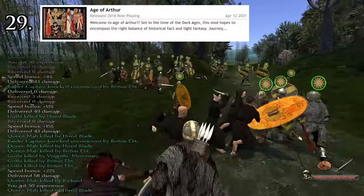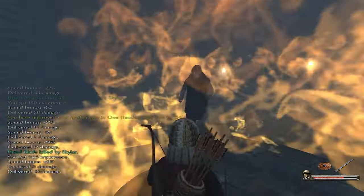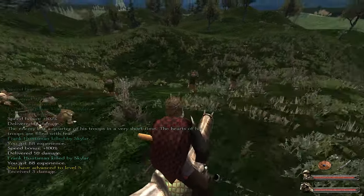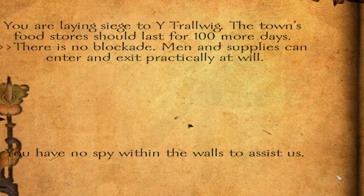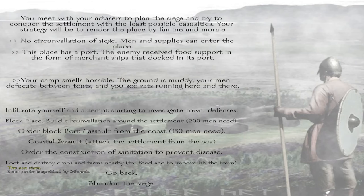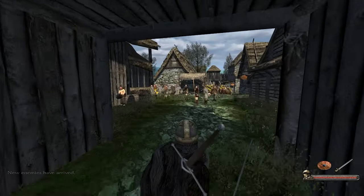Number 29: Age of Arthur. Any mod that uses Britenwalda as a framework should be amazing, and for the most part that's certainly true of Age of Arthur. While it keeps most of Britenwalda's mechanics, it also brought in magic, the legend of King Arthur, along with some unique quests and a whole bunch of features. However, it made what I believe was a huge mistake by resetting castle food stores to their native amount. One of the coolest features of Britenwalda was the ability to actually starve garrisons out — one of my favorite mechanics in any mod ever. Age of Arthur effectively rendered that whole mechanic useless. If that's not a deal breaker for you, the rest of the mod is really amazing.